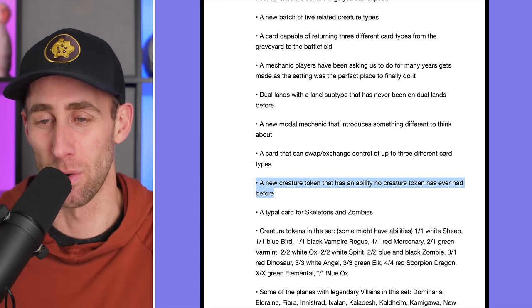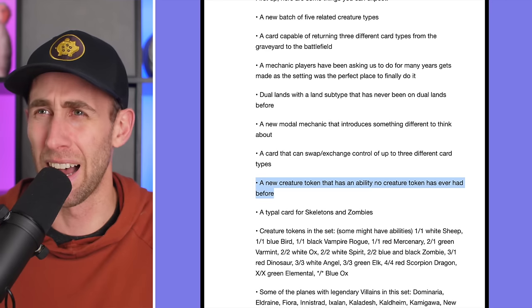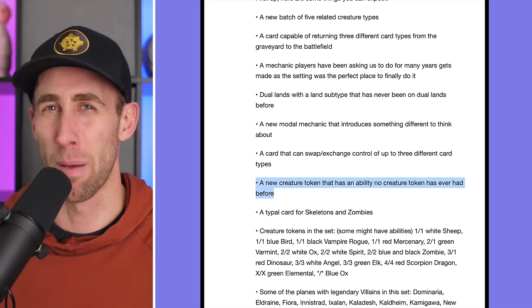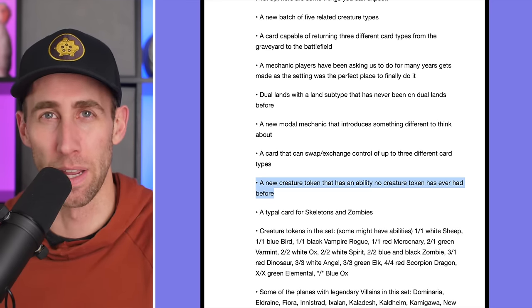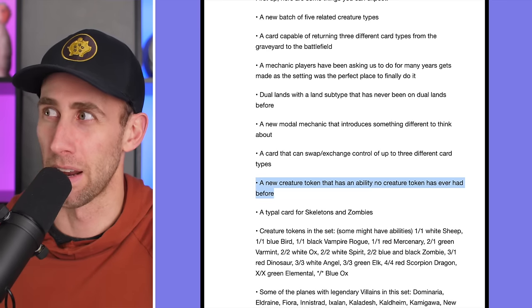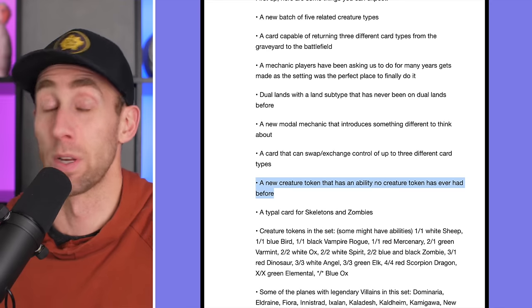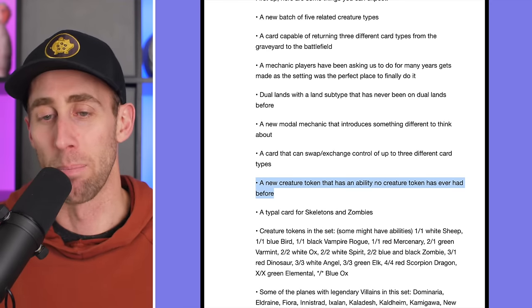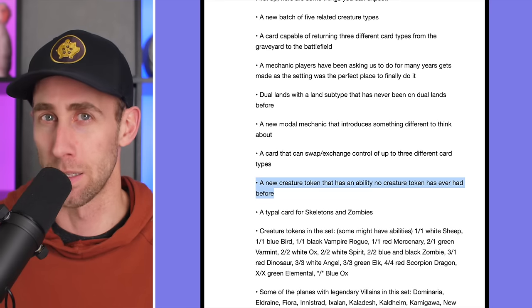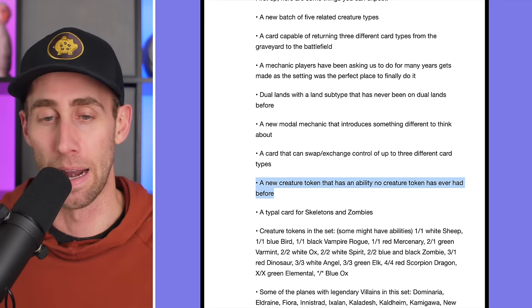A new creature token that has an ability no creature token has ever had before. Spoiler alert — I believe we've already seen this one. I think it might be the mercenary token: a 1/1 red creature token that can tap and give another one of your creatures +1/+0 until end of turn, activate only at sorcery speed. Because wizards love throwing 'activate only at sorcery speed' on things. I believe that's what that one is — correct me in the comments if my memory's off.